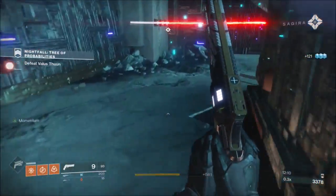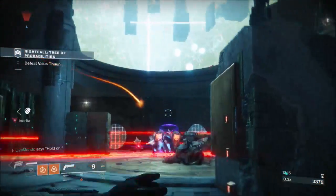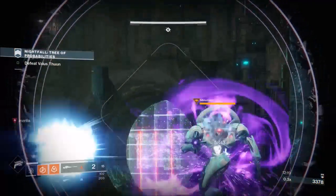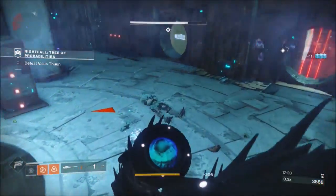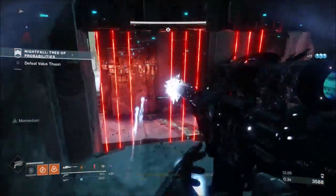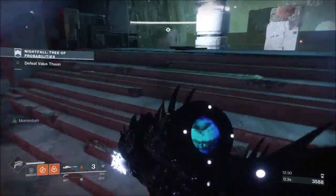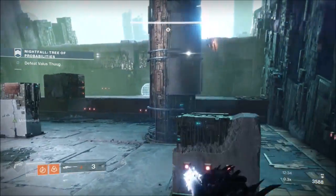Now, what I try to do in the next rooms — it doesn't always work, it's more difficult in the second room. I put a grenade down, see what enemies it can take, and then I'm just interested in taking the Minotaur. The grenade must have damaged him a bit, and then he was susceptible to two shots from the Whisper. Take advice from me not to do what I did here in the next room — it's a little bit different.